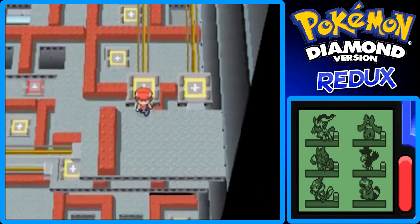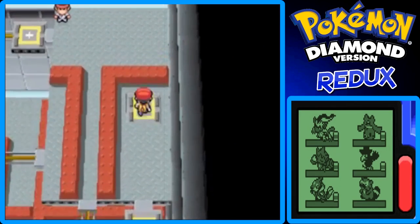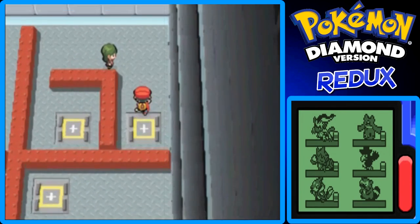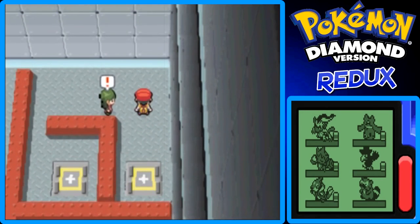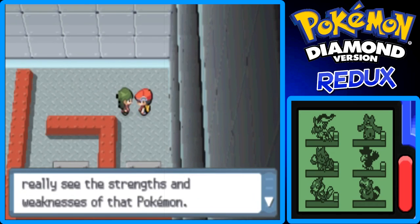I forgot to actually switch back to Inferno for that Steelix when it came in, but it still worked out because I was able to faint it with two Giga Drains, so that's nice. Here's another Ace Trainer — female — and she says: by focusing on only one type, you can really see the strengths and weaknesses of that Pokemon.